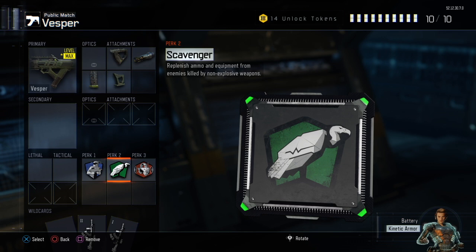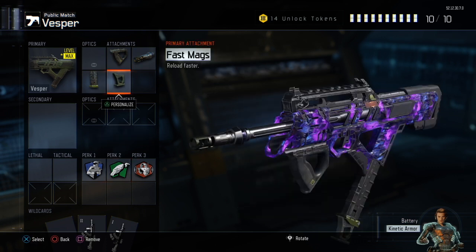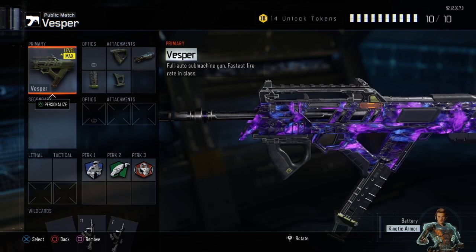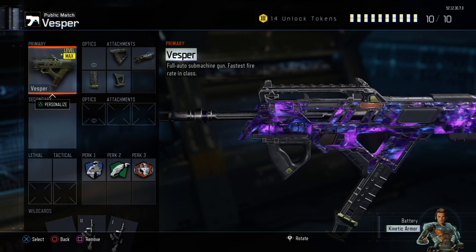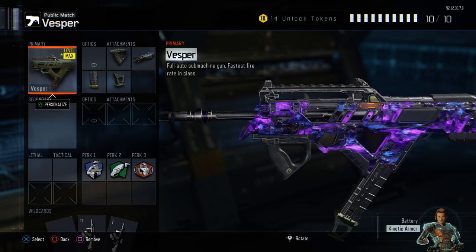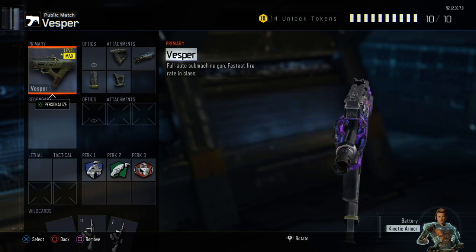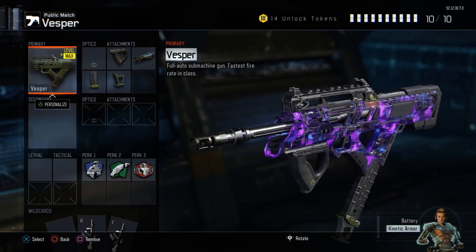You have to have Scavenger on this class if you don't want to be picking up a different gun every three kills. The magazine will not last very long — if you're any skilled as a player you're going to need more ammo, and Scavenger is the only way to fix that. The Vesper is still a decent gun — it's not OP anymore, but when you're using it correctly the argument can be made that it's close to OP. It's a fun gun and a bit of a challenge if you're looking for that.